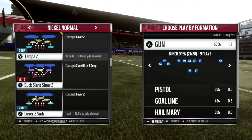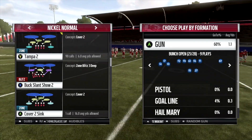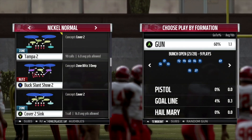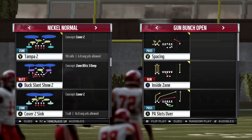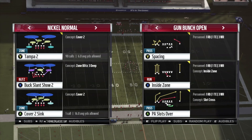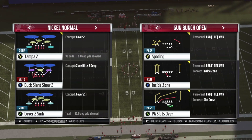Hey guys, Coach here from trythisplay.com. Today I want to show you the bunch open scheme out of the spread playbook. The first thing you want to do is put tight end and wide out as your package, so the tight end goes to the outside right wide receiver. The three plays we're going to run are PA Slots Over, Inside Zone, and Niners Flood. There are a couple ways to run these plays, so three plays will really turn into about six plays.